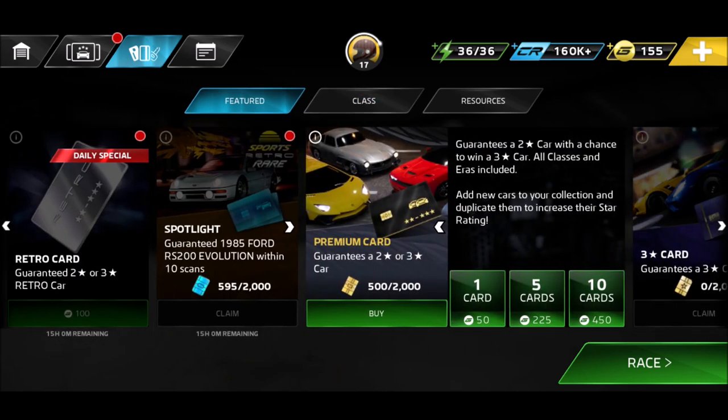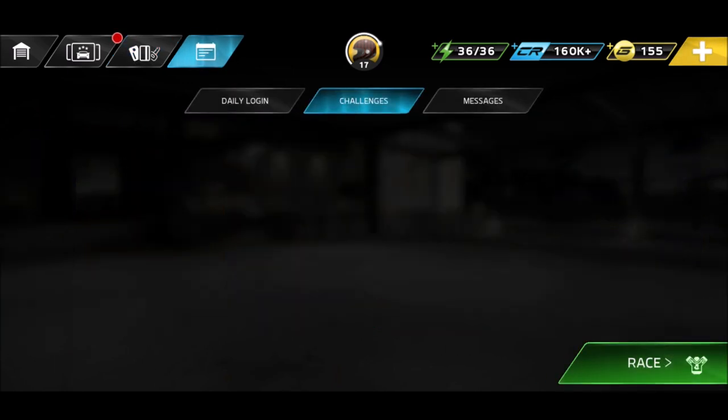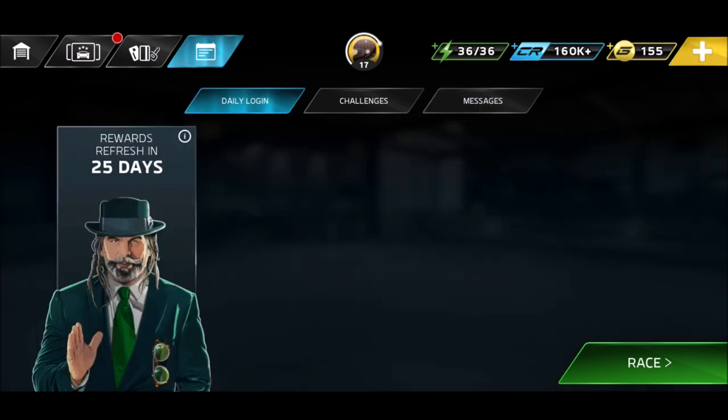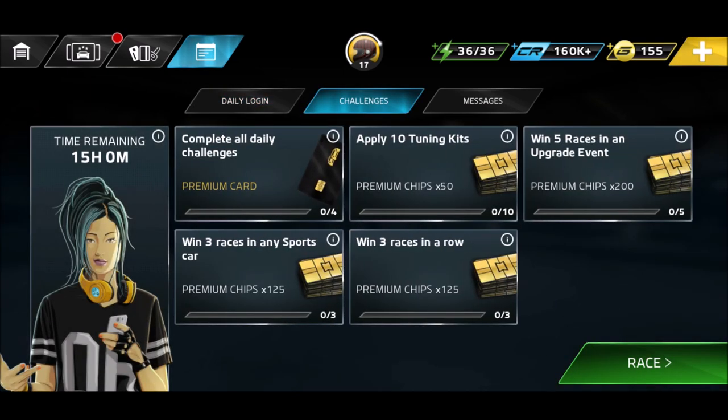If you go into the top menu, you click again and you see daily login, challenges, and messages. There's the free Ford GT that I already got - I hope you get it yourself. Then you've got the daily reward - you just log in and you can get all kinds of cards. On day 15 you actually get a three-star card. But challenges is what you should check out every day - that should be your go-to place.